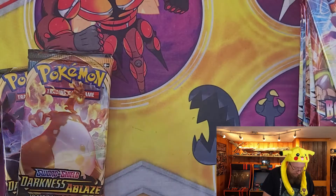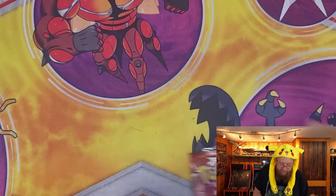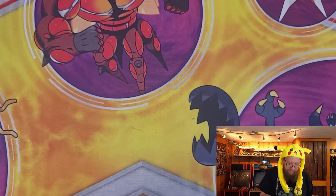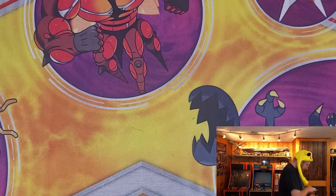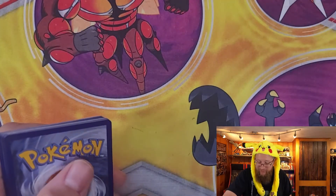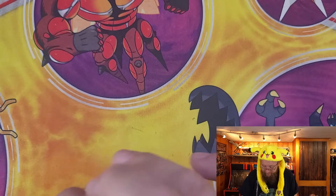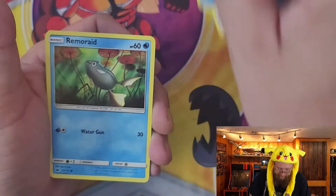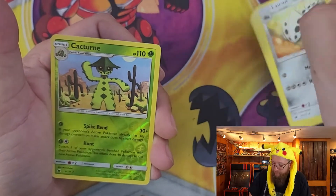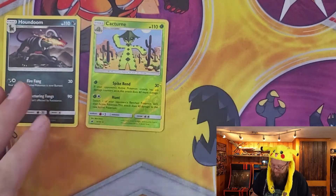I think I completed my Crimson Invasion set but I could be wrong. I know Rebel Clash I only need a couple more, and Darkness Ablaze we're getting close. Let's open these in order oldest to newest, starting with Crimson Invasion. We get a Shellos, Remoraid, Mankey, Jangmo-o, Cinccino, Gladion, Lapras, reverse holo Cacturne, and Houndoom for the rare.